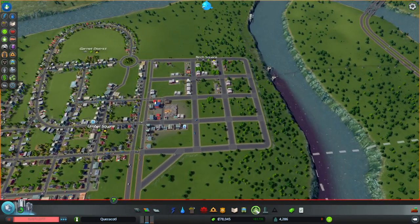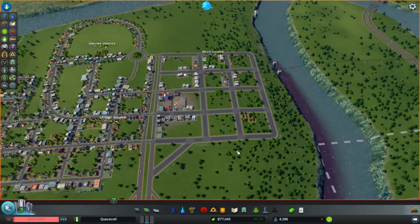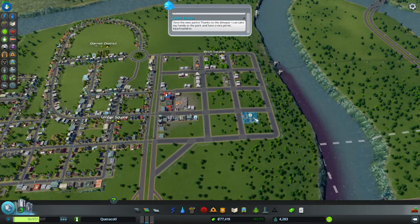Also, you can't go wrong with a park — I'll put this right here. You can't go wrong with a park. That just raised land value by a ton.